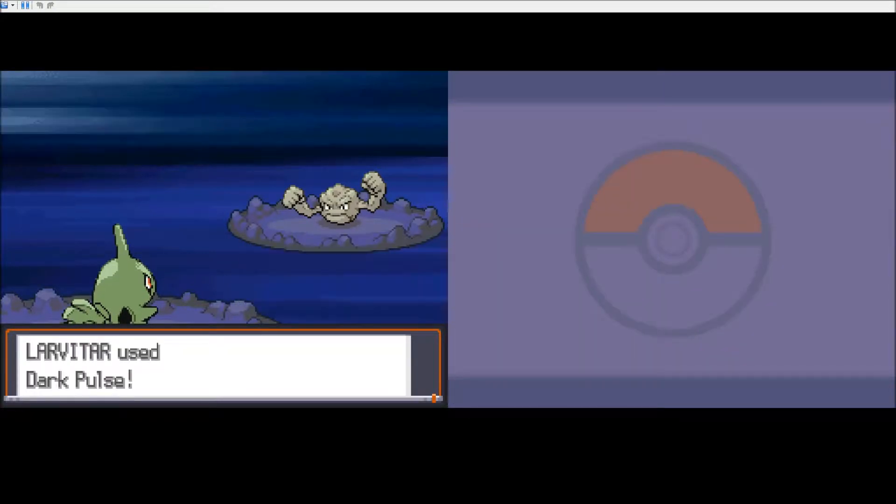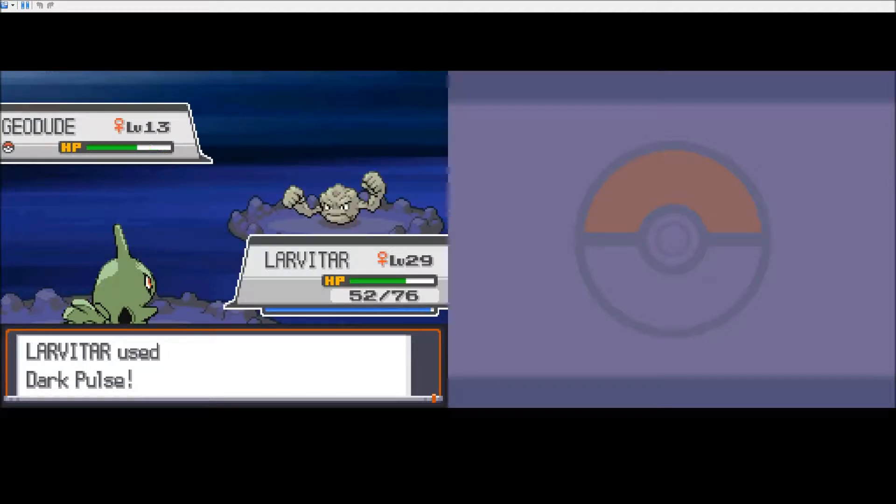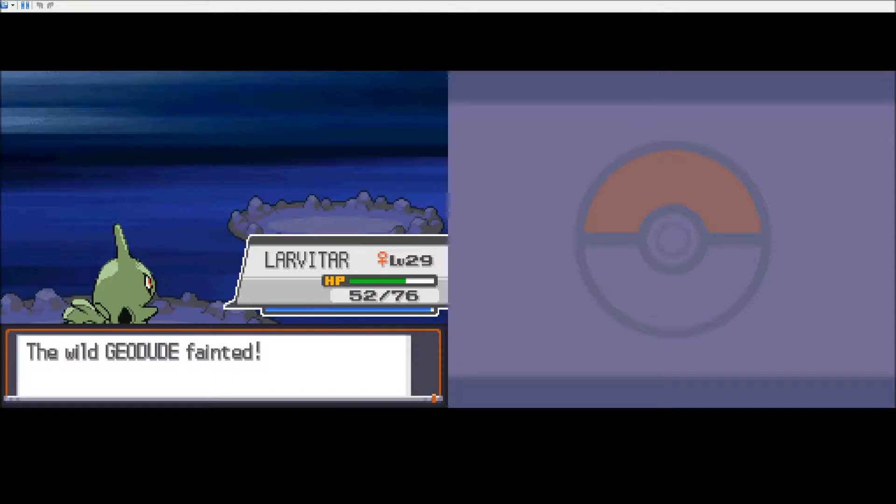Larvitar, Dark Pulse. Might as well show her level so you can see what her stat increases are like. Because the first time she leveled, I think I got her attack went up by like 3. It was awesome.